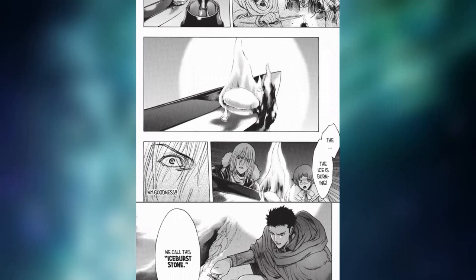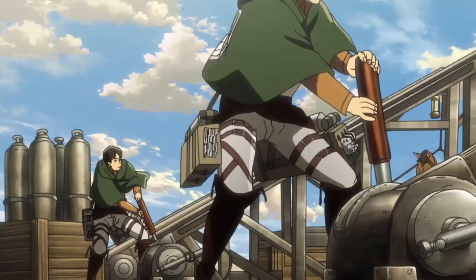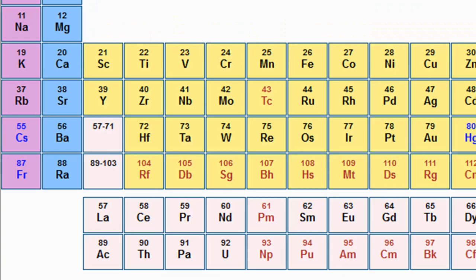That's what made Angel and Corina think of using it to create pressure inside the tanks. And because it looks like ice, this substance got the name: the Ice Burst Stone. I sat in front of the periodic table for hours trying to find elements that match this substance, and in fact I found some — I will mention two.